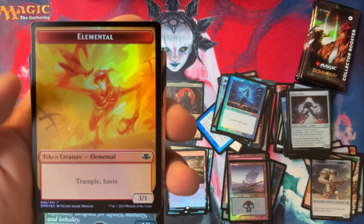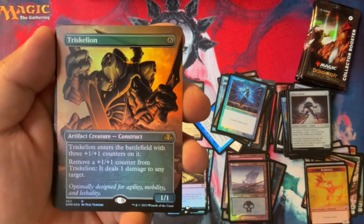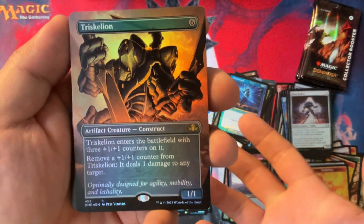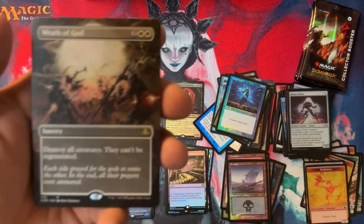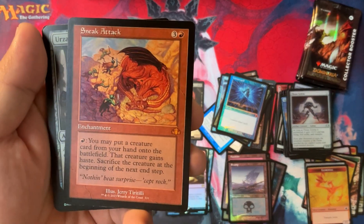Elephant, Elemental tokens. Triskelion - this card is part of so many infinite combos. If you can give him Undying, it just comes in and kills infinite of your opponents. That's fun. This is Borderless. Borderless Wrath of God - another Wrath of God, I'm always happy about that. And a Sneak Attack - that is a cool pack. Is that Urza's Incubator? Double Mythic! Crazy Mythic too.